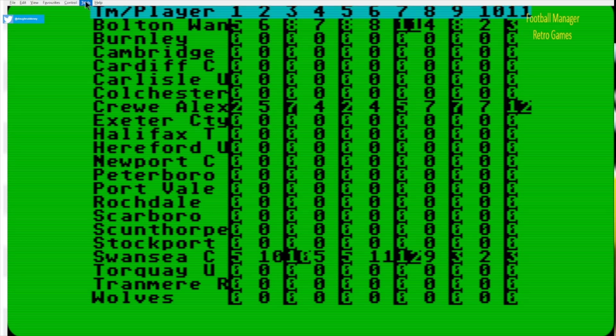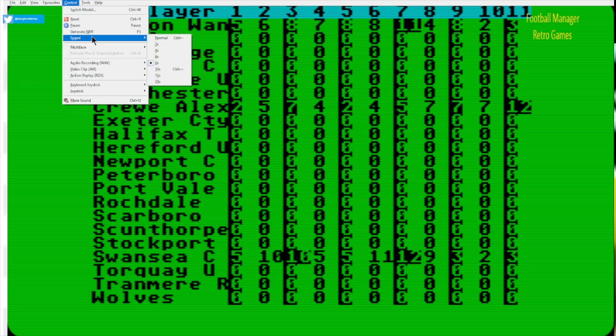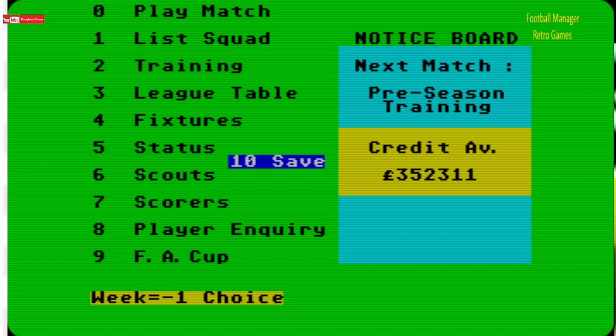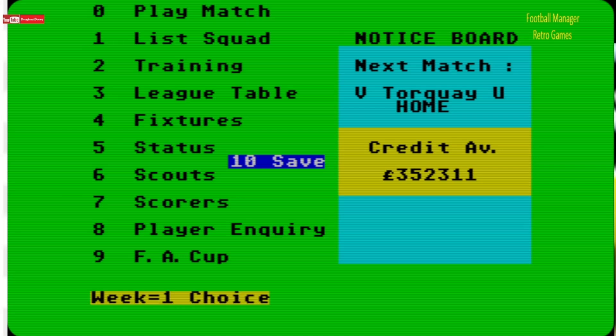I don't know if this changes as each week goes on — does it automatically go up and down? I very much doubt it. We won't assign any more scouts — we really want to play a game. We're going to play match and wait until it gets to week one. We're on minus one at the moment. Next game — week zero, so we still need to go another week. One thing you've probably noticed is there's no transfer list — the only way you can buy players is to make inquiries. Let's go and play our first game against Torquay United at home.